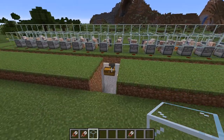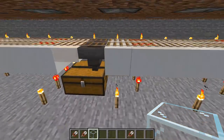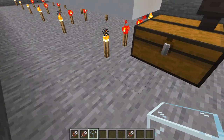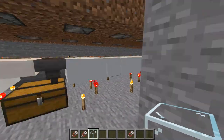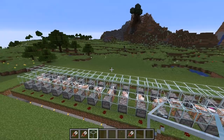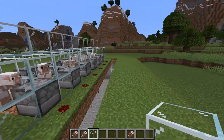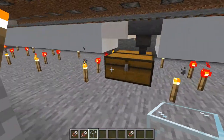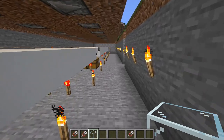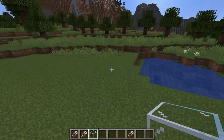Anyway, that right there is your automatic sheep and wool farm — this baby will work great. From here I might end up doing a follow-up video on creating a self-sorting system from this, which would mean building down about four or five more blocks underneath to have room. That would sort the different colors of wool into individualized chests, allowing it to collect much more wool and making it easier to grab whatever color you want — essentially a wool vault.